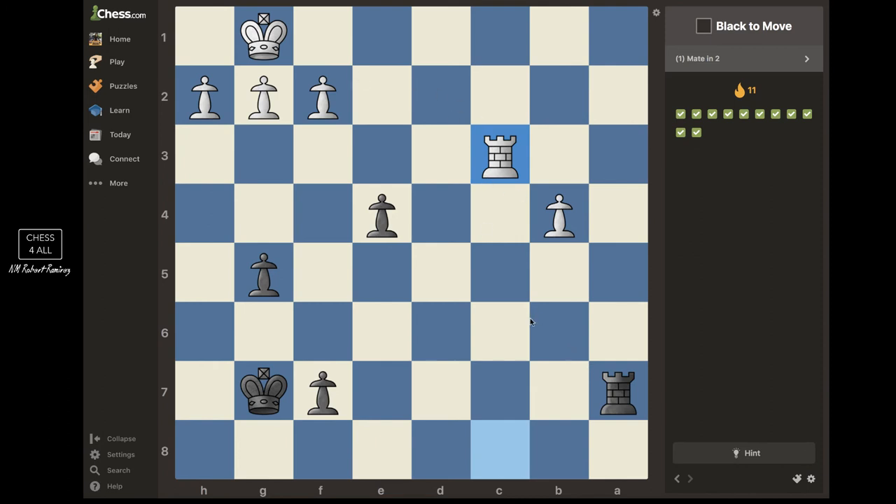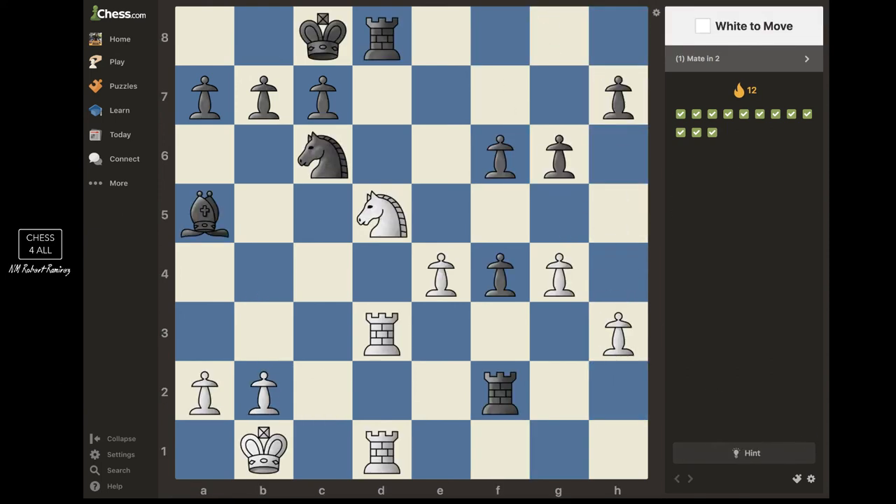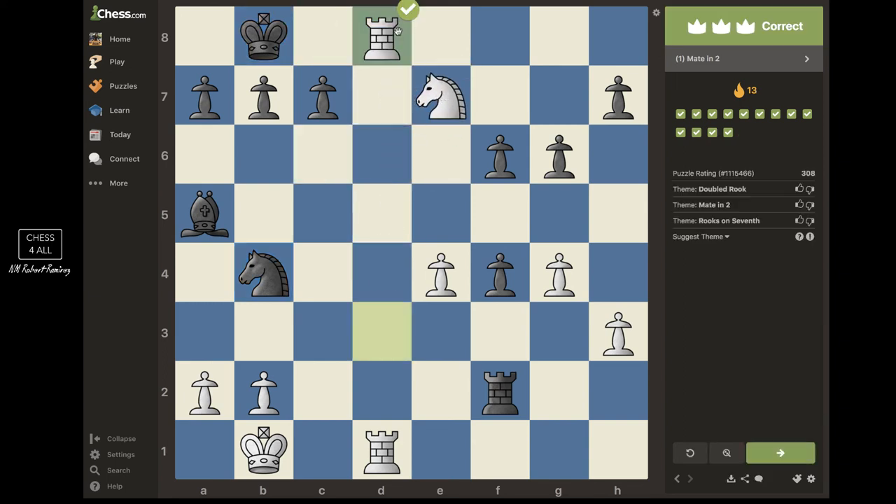Next — this is simple: just a back rank checkmate. He blocks and we take it. Next — I have the battery ready to take on d8 for checkmate, but my knight is in the way. How do I get the knight out of the way with a forcing variation? Checks are forcing — so knight g7 check, he's forced to move the king, and then checkmate. Check and checkmate.